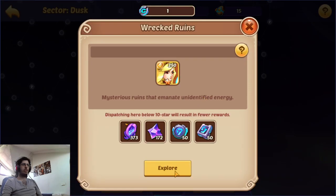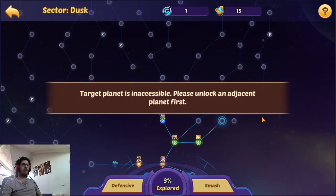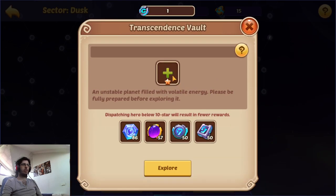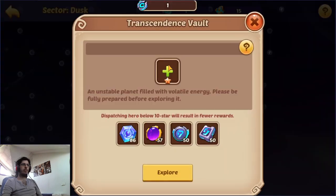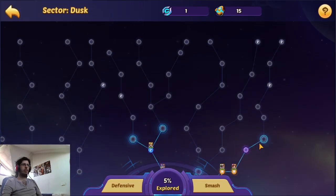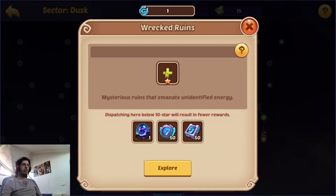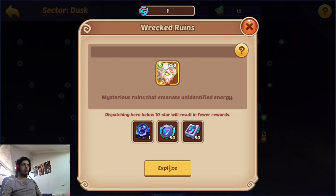I checked the map — the egg is right here I think. We will go towards the egg first. What is this? It's a chest. And this should be the egg now — we got a Somber, very good. We can put Heartduture there.